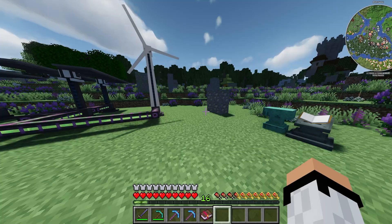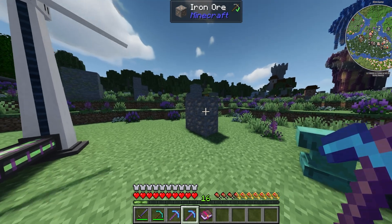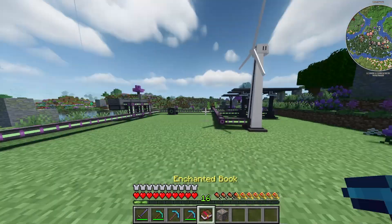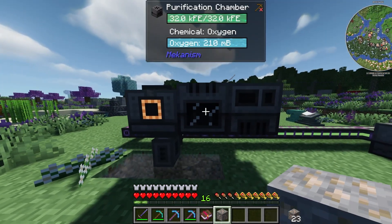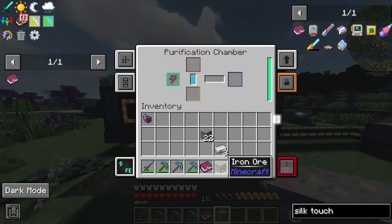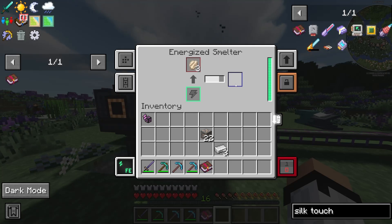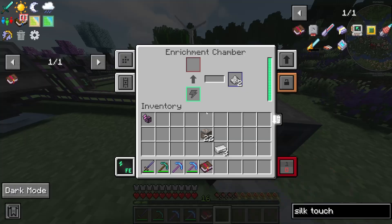Another way to ore process and triple your resources is to use a Silk Touch pickaxe. Mine an iron ore block and you get the whole ore block. Then using the same setup, put it in the purification chamber and it will triple the resources — from one iron ore block you get three iron clumps, which then smelt, effectively tripling your resources.